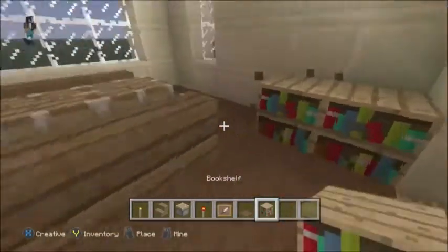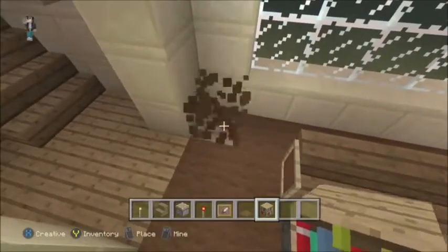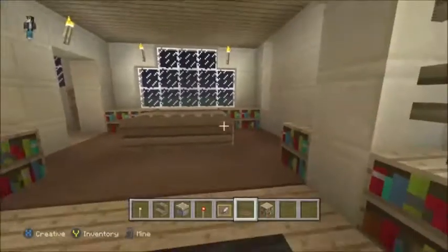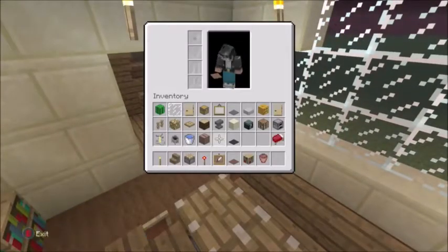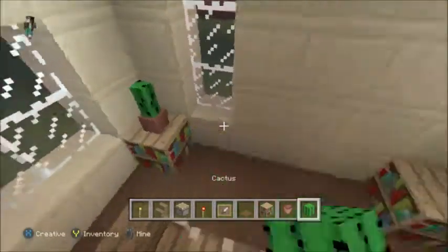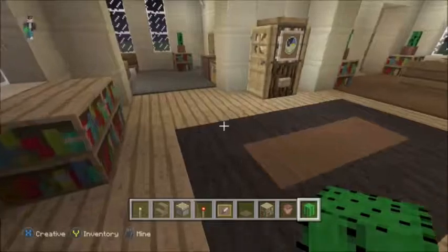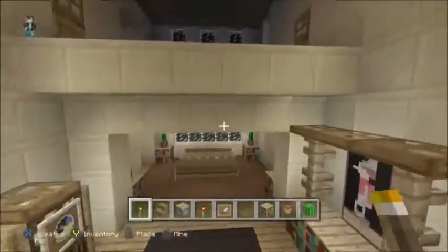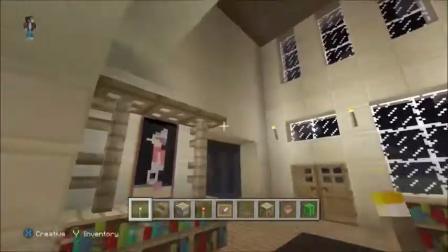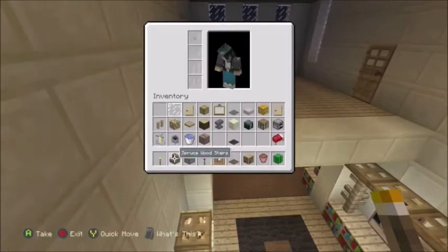I'll go ahead and place a bookshelf here — maybe. I kind of free-ball what's going on; I don't really ever plan out how I'm going to decorate the house. I'm not liking how this is looking, so we're just going to put it in the corners. Go ahead and get your pot and your cactus out. I like using cactus — I think it looks the best. A flower looks weird, a sapling looks weird, a mushroom would kind of be funny. You only need like one torch on that side because the whole thing is lit up already.